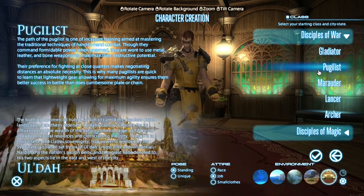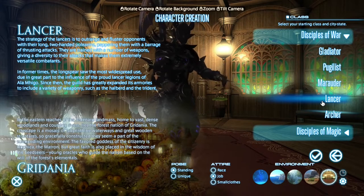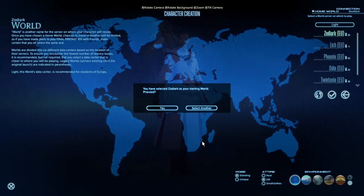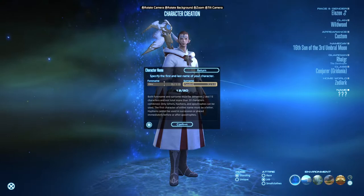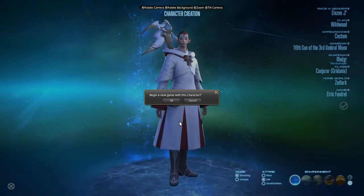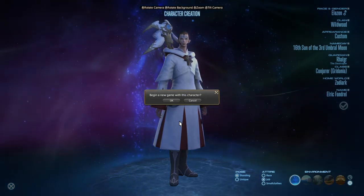Let's also have a quick look at what other classes look like in their gear while we're at it. Gladiator — not really thinking that he suits the Pugilist styling too much. Maybe a little bit too bulky for an elf, but he still looks pretty good in it. Lancer — wow, he looks pretty good in Lancer gear. And Archer — he doesn't look too bad either. But yeah, we said we were going to stick with Conjurer White Mage. It looks like the Zodiac server is currently accepting new character creations, so we'll say yes to that. We'll go with the name Elric Fandral. Confirm that. Now it's asking me to begin a new game with this character. The servers have been very congested lately, so it's most likely going to put me into a server queue as soon as I click OK. So what we'll do is continue this in the next episode. See you guys next time.